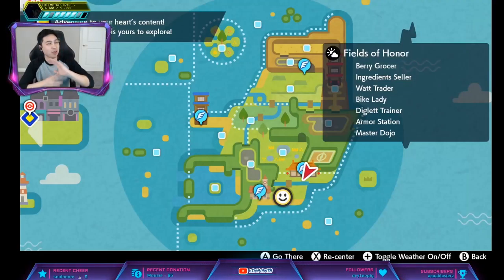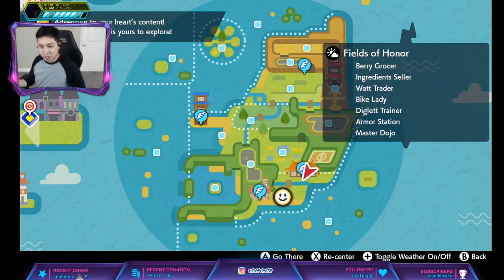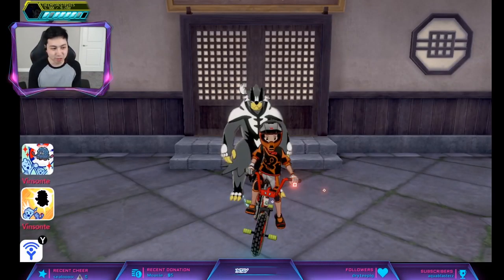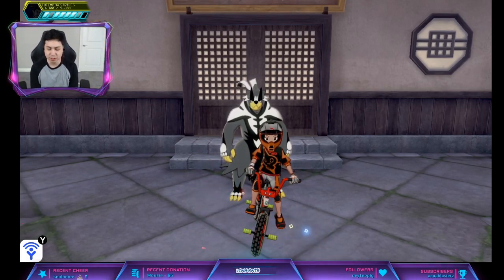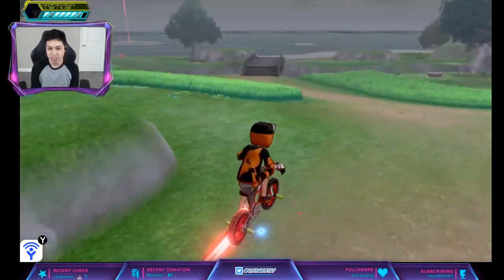Alright, so Porygon2 gives Swift Swim, which doubles speed in rain, and Politoed has Drizzle, which starts rain when it comes into battle. The den is 133 and 134 — they're the same den, so you can get purple or red with the same chances. You want to go to the dojo. The encounter percentages for Porygon2 are 15% for 4-star and 20% for 5-star, and for Politoed it's 15% for 5-star.